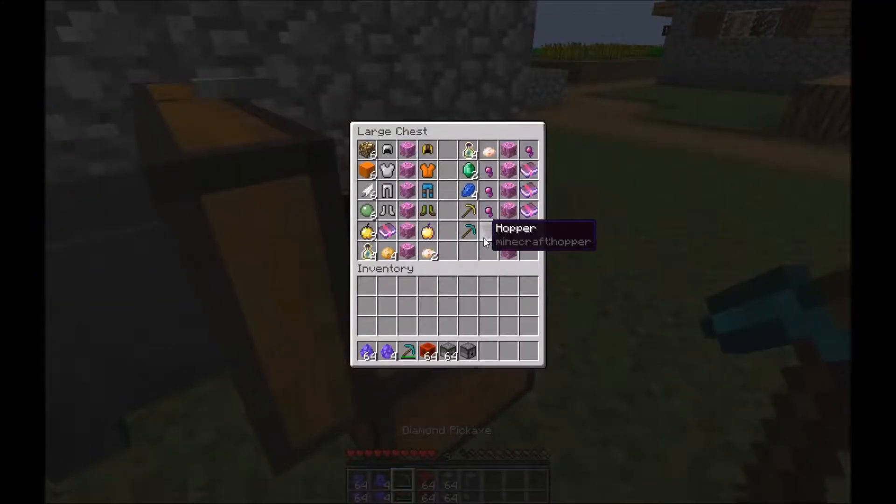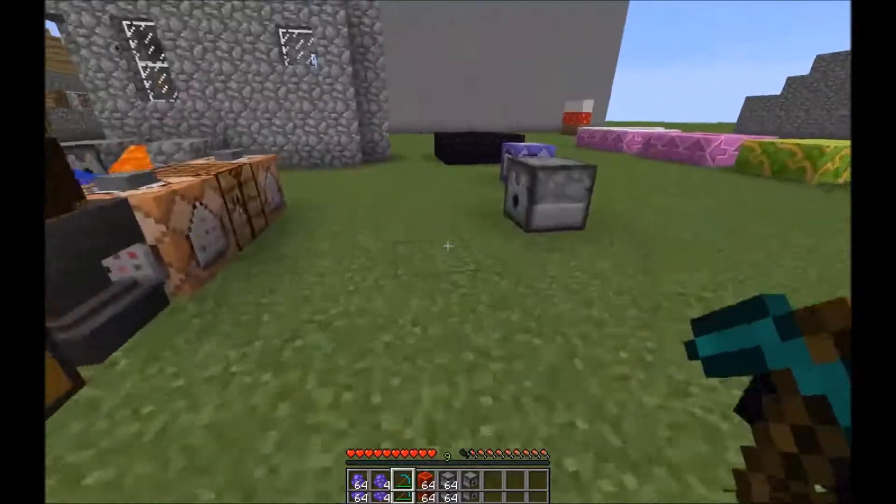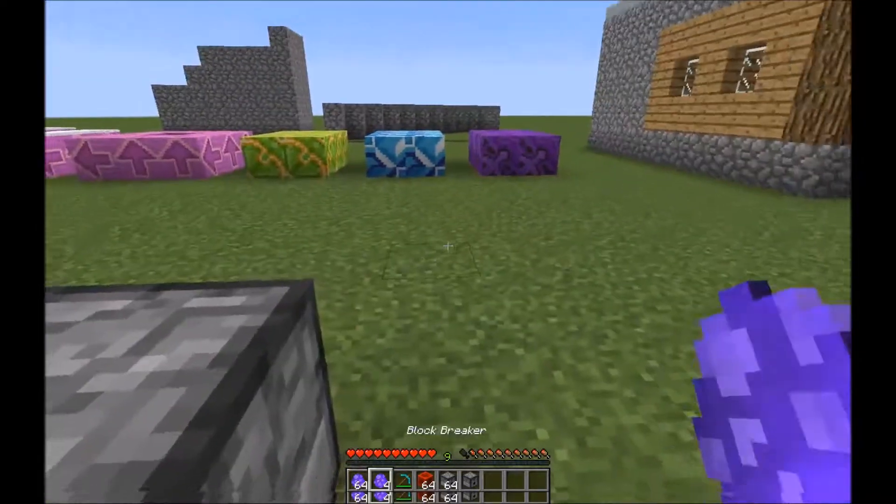To craft a block breaker right now you need a hopper and a diamond pickaxe. Throw them on the ground and they will turn into the block breaker.